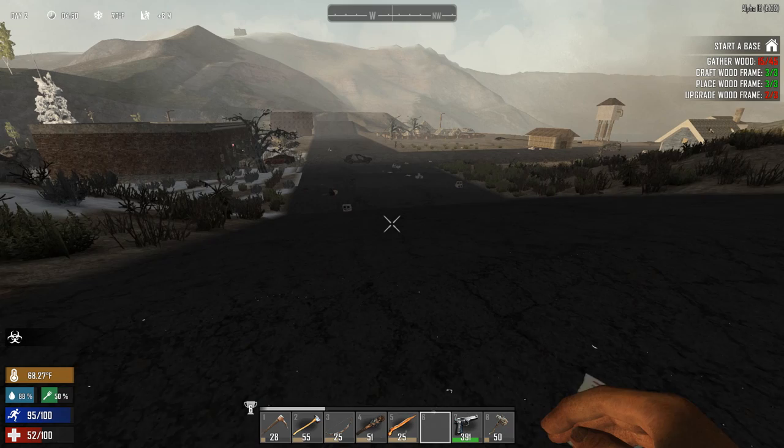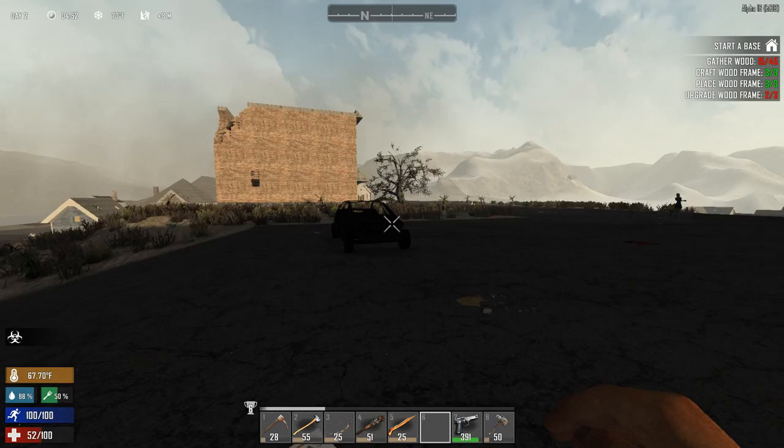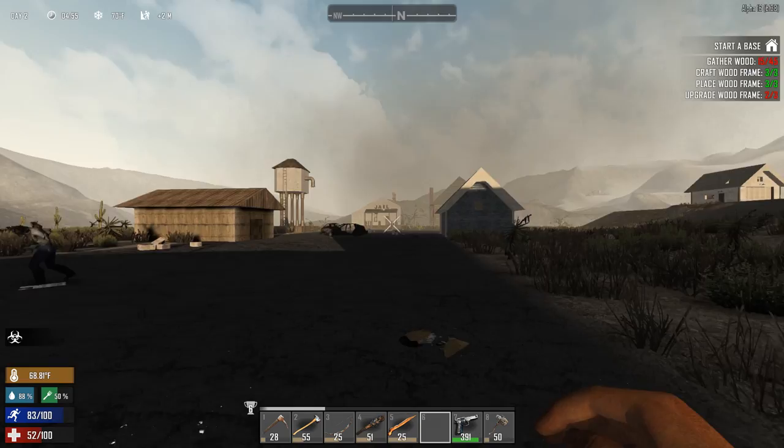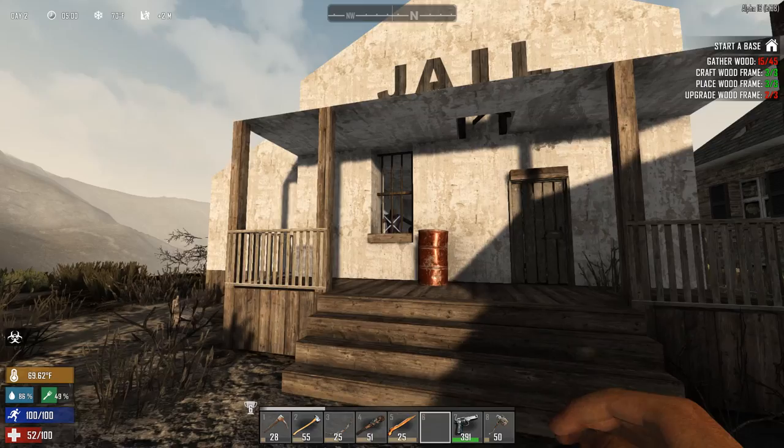Damn you zombie! I can't even hit you. What the hell - I don't have a strained leg anymore. Don't tell me it fixed itself on its own - all I had to do was wait, nice! Is that a jail? I think it is. Let's take a look. What is this guy doing - he doesn't see me. This new stealth system is so nice.